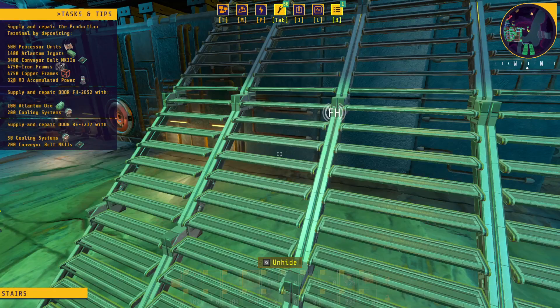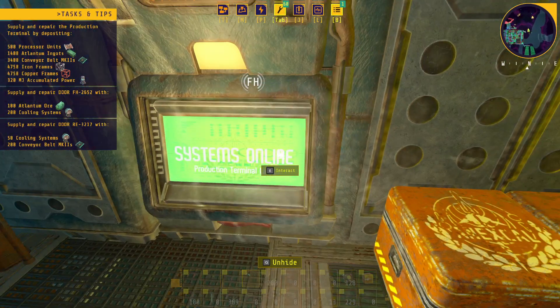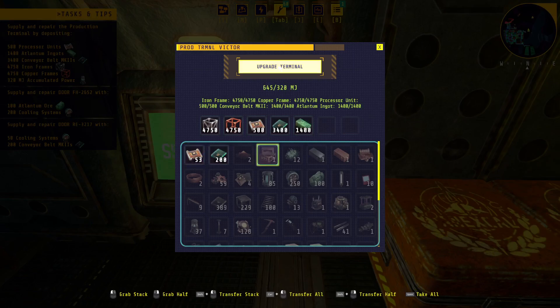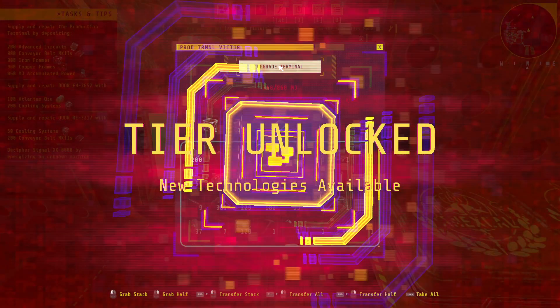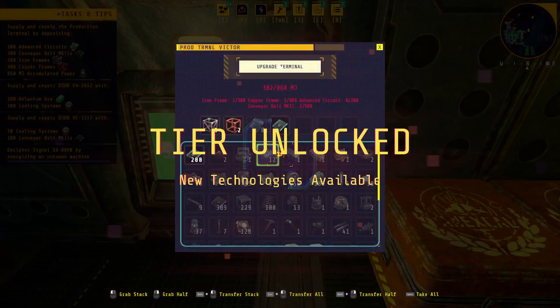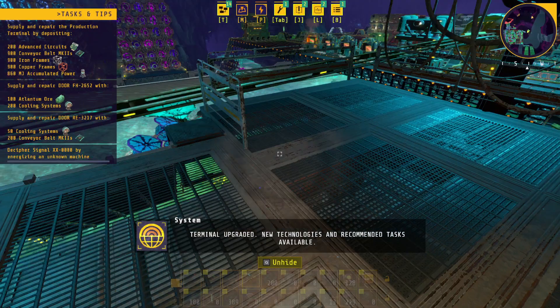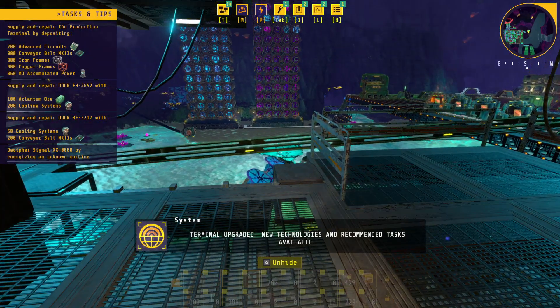Since I know what I can get to, let's interact and upgrade the terminal. Boom. And for this next one, we need those advanced computer chips which I haven't even started building yet. I know the advanced records - obviously. Criminal operated. New technologies and recommended tasks available.